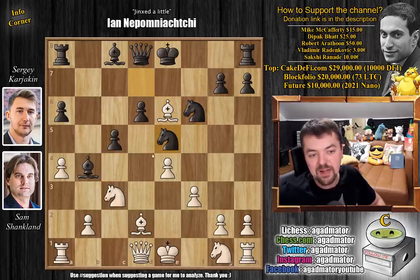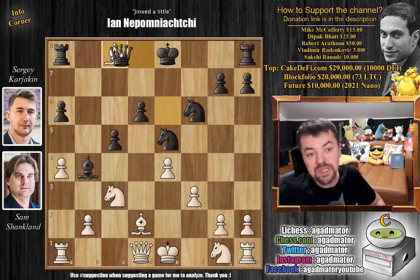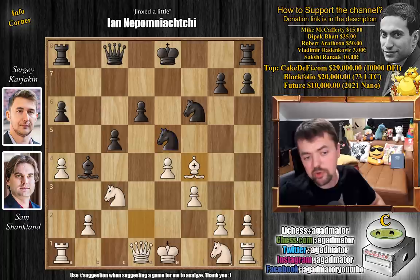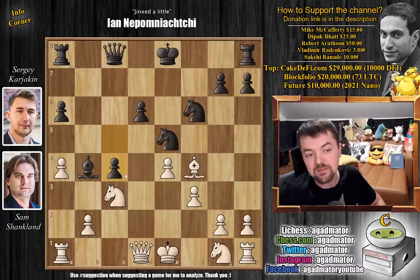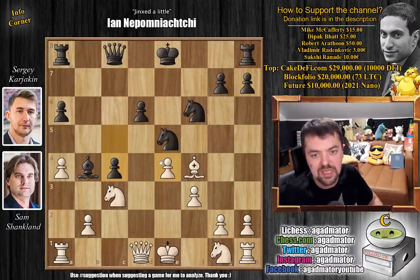Now knight to e5, putting a lot of pressure on the white king. Knight to d3 check will be very unpleasant if it happens. So here we have bishop captures on c8 — black has to recapture the piece. Queen captures on c8, and now bishop to f4, putting pressure on the knight, and the queen now regains control of the d3 square. And now c4. This is all very standard stuff. Yes, black is down a pawn, but this has been thoroughly analyzed and black is very much okay here.